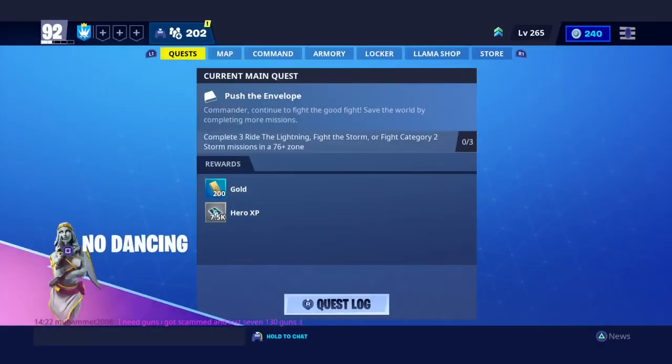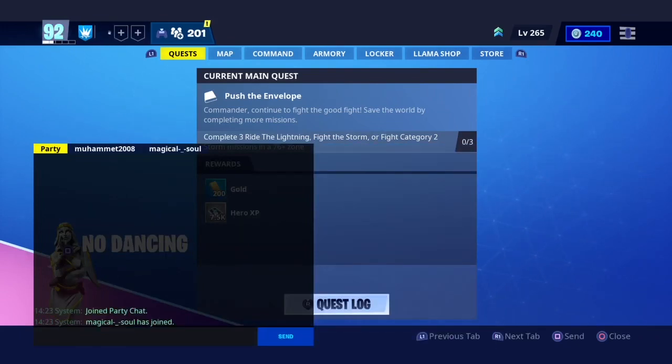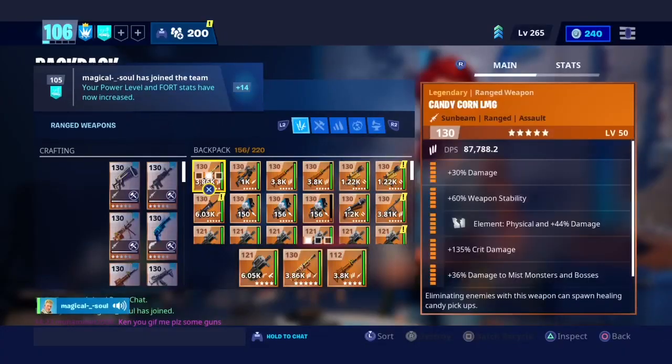As soon as you load out, just join the person who dropped you the guns, or whoever you guys are duping with. I'm just gonna join my friend who dropped me guns.